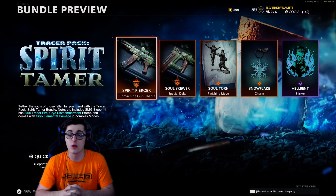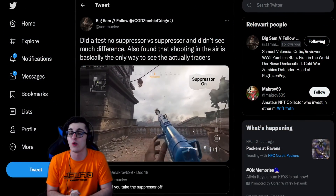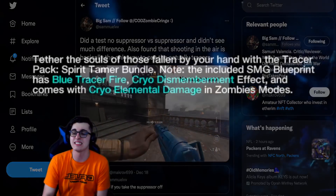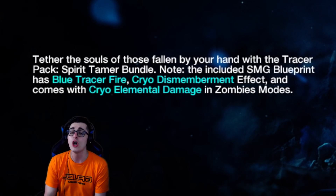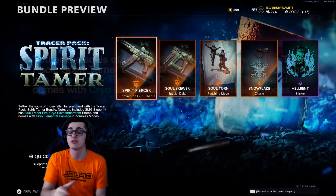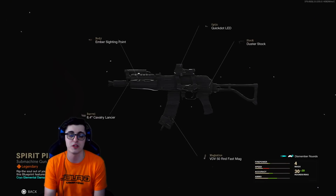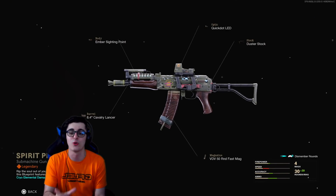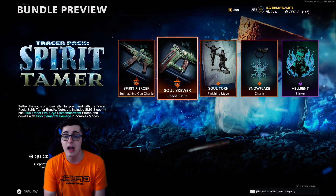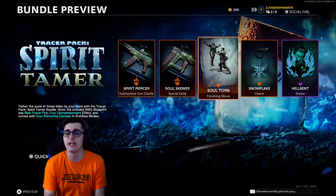The next bundle is the Spirit Tamer Tracer Pack, which is pretty impressive to me. The Tracer Fire actually works for the 74U, unlike the blue Tracer they released for the MP40 in Vanguard — that one's unfortunately still broken, extremely small, and embarrassing. The included SMG blueprint has Blue Tracer Fire, Cryo Dismemberment for multiplayer, and comes with Cryo Elemental Damage — which is Cryo Freeze for Zombies modes like Ground Assault and Outbreak. There is no Tracer Fire for the Nail Gun, unfortunately. We have the Spirit Piercer for the AK-74U, one of the best weapons in Cold War multiplayer. All the sweats use this one. And we also have the Soul Skewer for the Nail Gun, which is an absolute monster in both multiplayer and Warzone — not the greatest for Zombies, but glad they included it.